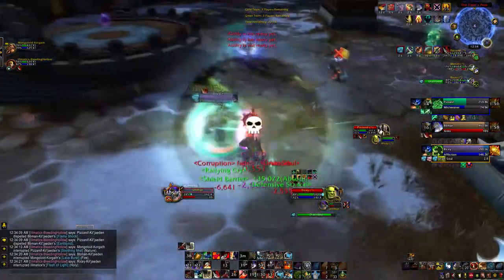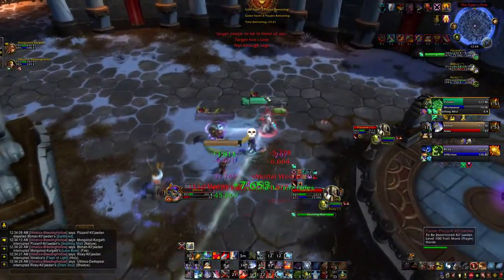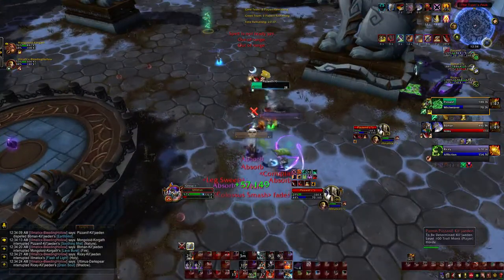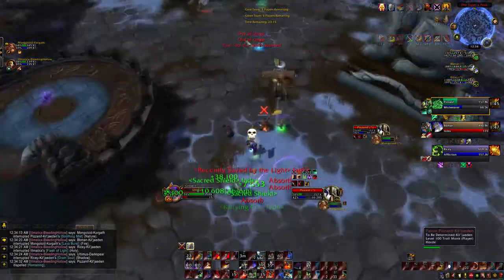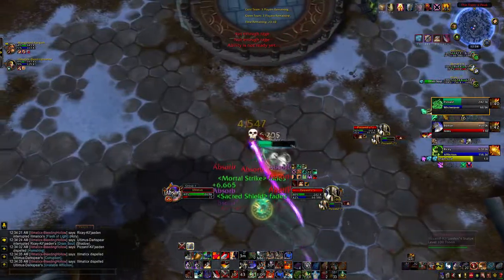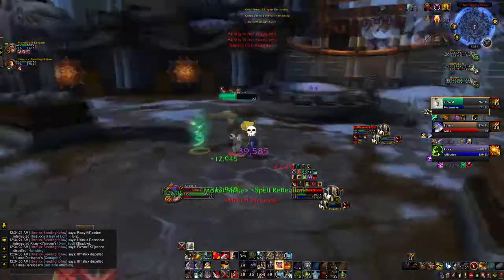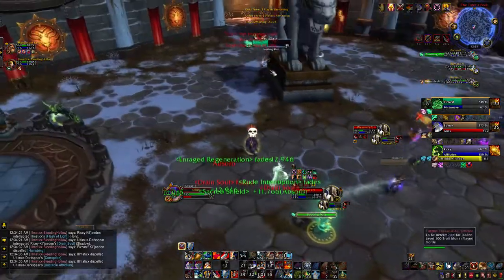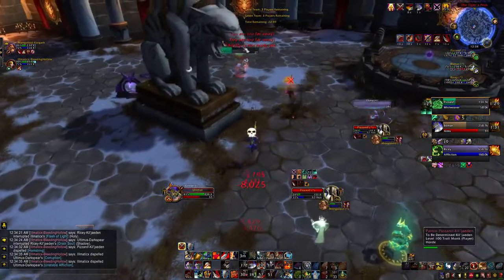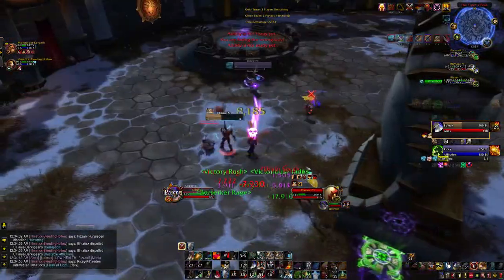I drop dangerously low, which finally gives me the hint to switch back to Defensive Stance. I land the interrupt and keep pressure on the Monk, though I get caught in Leg Sweep. I jump right back on and keep the pressure rolling — the Monk is solo and doesn't have much defensive cooldowns left. I save my Charge and Fear to rush in and land that kill rather than swapping to the warlock. Love situations like that, especially with Warbringer.